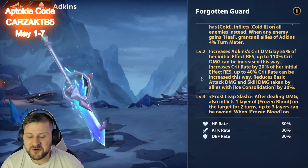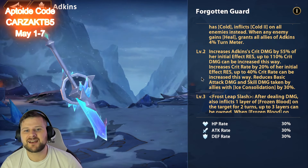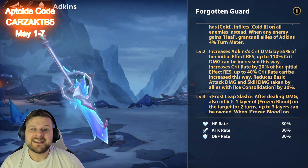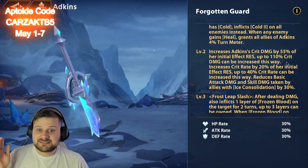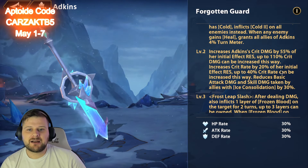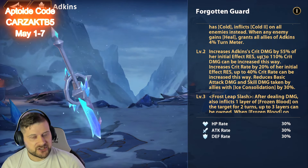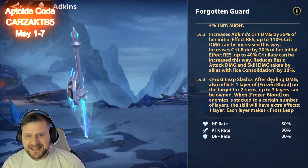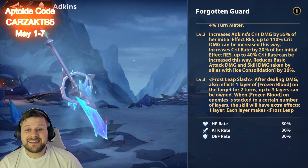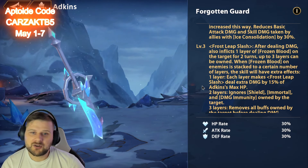Level two increases Adkins' crit damage by 55% of her initial effect resistance, up to 110% crit damage that can be increased this way. It also increases crit rate by 20% of her initial effect resistance, up to 40% crit rate. It also reduces basic attack damage and skill damage taken by allies with Ice Consolidation by 30%. Level two is absolutely humongous — it means we can stack less crit rate and crit damage gear because we're getting a lot of both from our effect resistance. Getting 200% effect resistance is massive for Adkins.